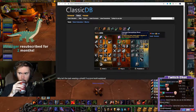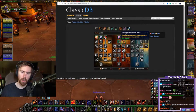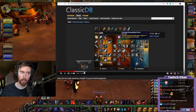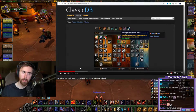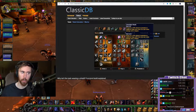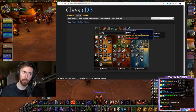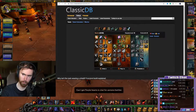Next down the tree we have Improved Demoralizing Shout, which in my opinion a fury warrior should get depending on the boss. My opinion - skip it. The other talent, Unbridled Wrath, is very good, especially since this build revolves around dual wielding. Unbridled Wrath is really good to generate additional rage whenever you deal damage with a weapon - it really adds up.